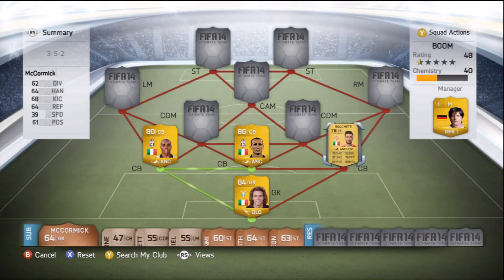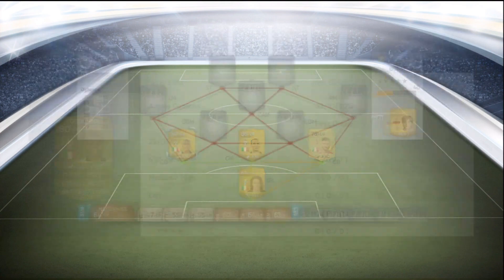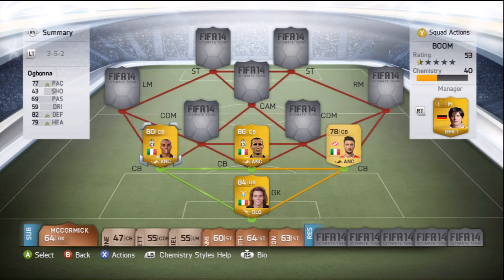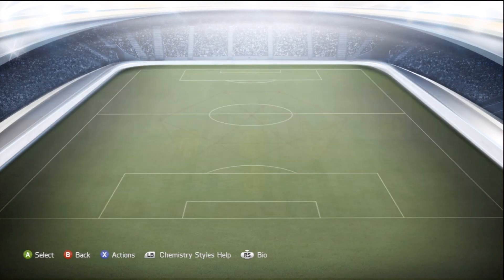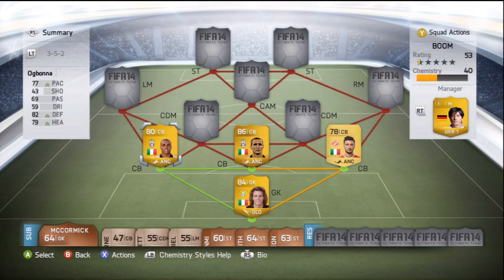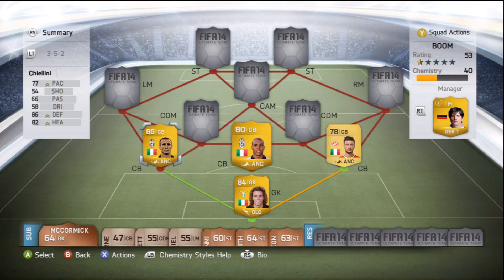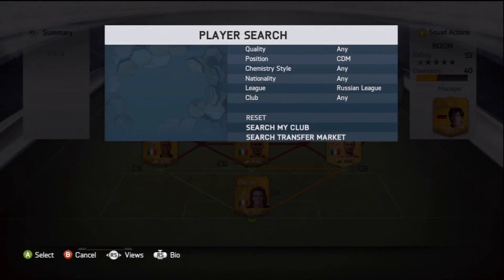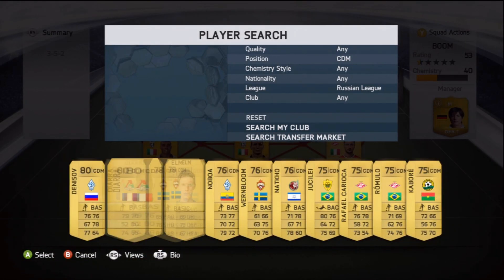They've all got the Anchor chemistry style on them, which puts up pace, defending, and heading. They all came with it. I did in fact pack all of them, which is fantastic. They're all solid players - Chiellini is fantastic. You can put him anywhere, apart from this guy who obviously has to be on here for reasons you'll know in a minute. Moving on to my CDM from the Russian league - he's just silly - obviously was a silver last year and got his card lifted to a non-shiny gold, only a 75.